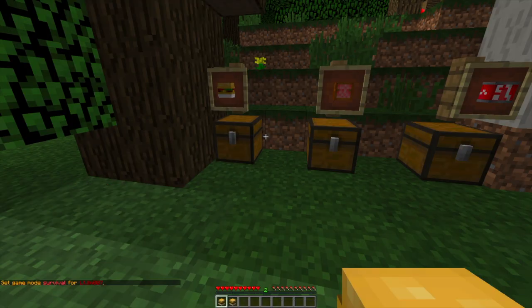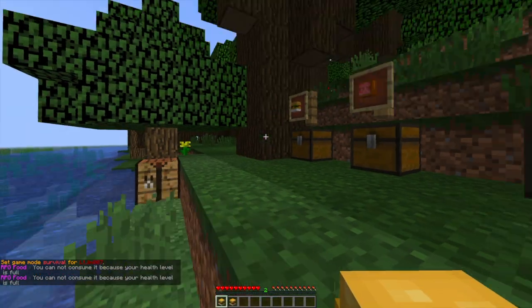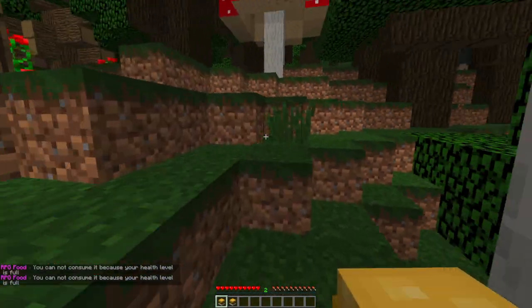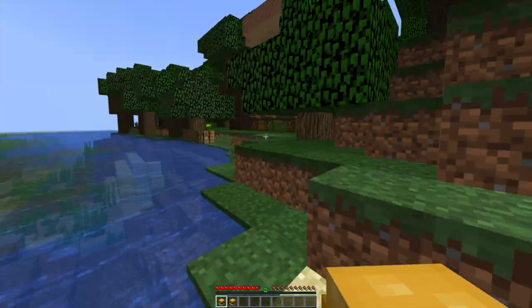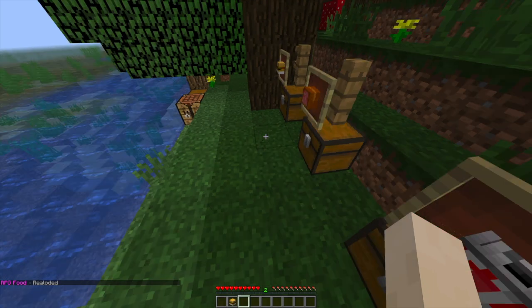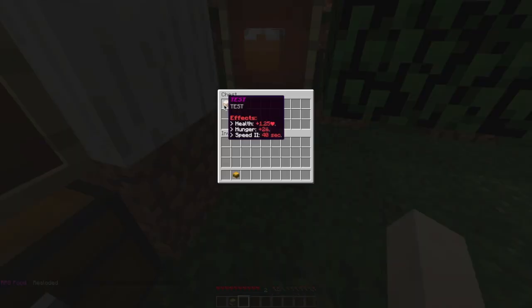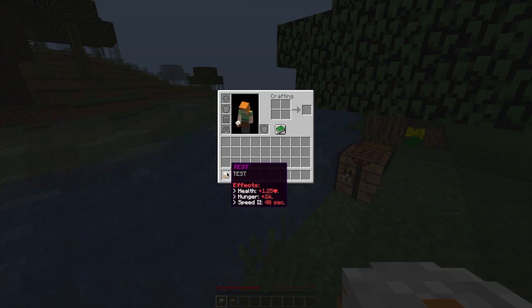One thing to note: there is a setting in the config file where you cannot eat these when your health or hunger is full. You can disable that if you want, but by default it's on — so you would have to lose some hunger in order to eat this. If you do `/rpgfood reload`, that will reload the plugin and show you the item I created. I created one called 'test' — it's got a donut look to it. I changed the texture and the lore. We're going to go into the config file now.